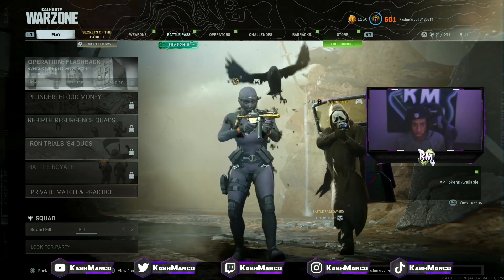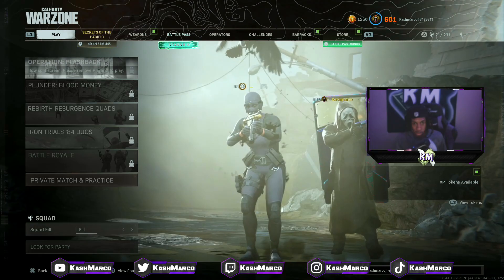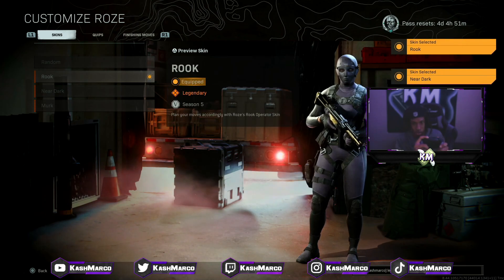When you've got both accounts in here, on the main controller — the black controller for me — and the controller that's going to get the outfit is the white controller. On the main account with the black controller, go over to operators and go to customize for the rose outfit. Make sure you reselect the look that you want to get.